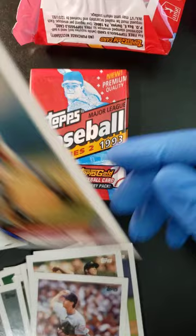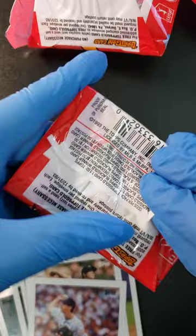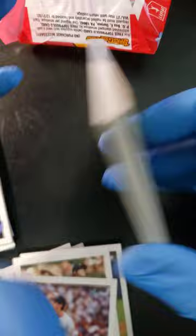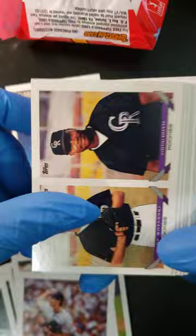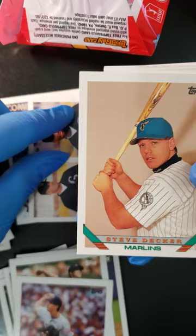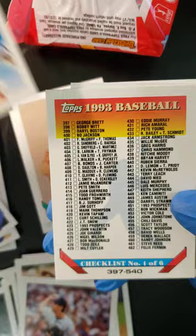Alright, last pack! We did pull a Nolan Ryan — we'll take that, that's a good card. Let's see what else we can get. We're starting with a Greg Blosser. We got a Mike Kotarski and a Greg Boyd — nice white on purple design. We got a Steve Decker, Scooter Tucker. Alright, we got our first checklist.